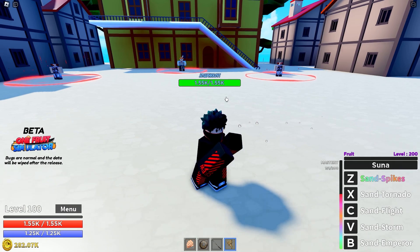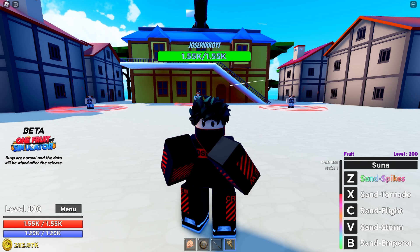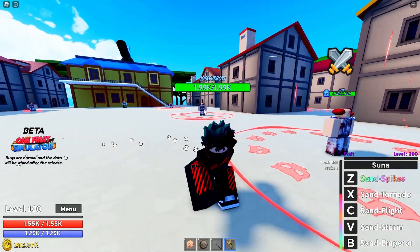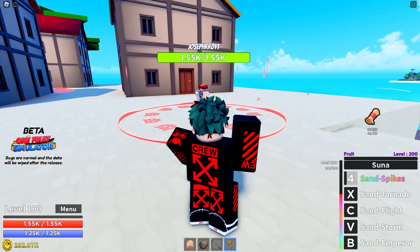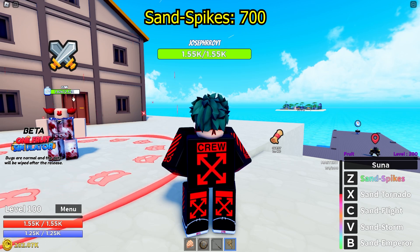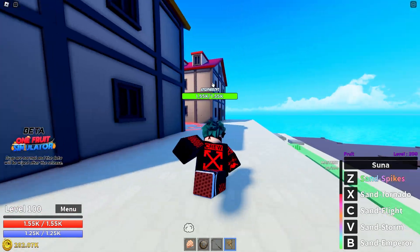I'm going to start with sand, because I currently have sand — Suna mastery. I have 151 out of 200 mastery; it doesn't increase the damage for now, maybe later. The game should be releasing soon, like in a few days maybe. The NPC has 2552 health, so let's use sand spikes. It says only 100 damage but it actually did 700-something per hit.